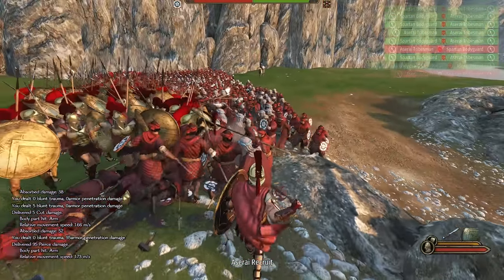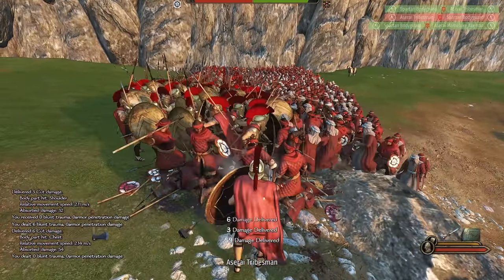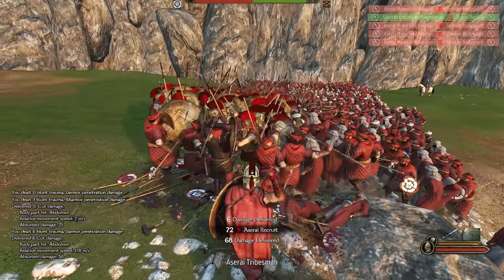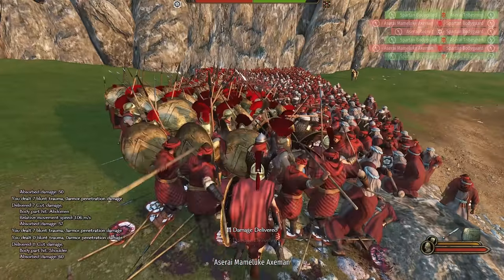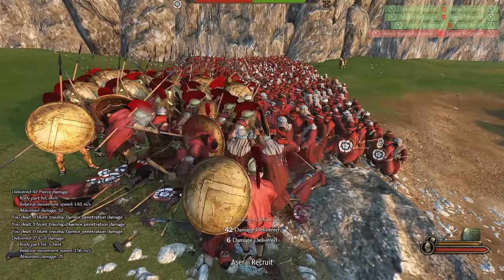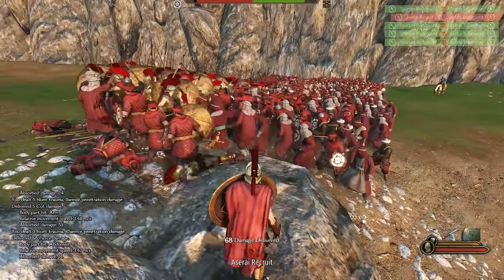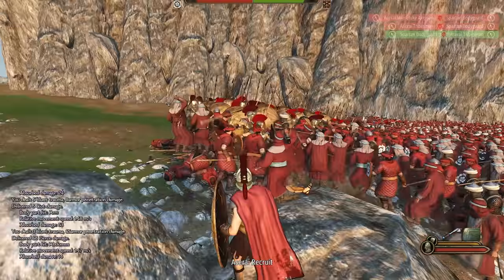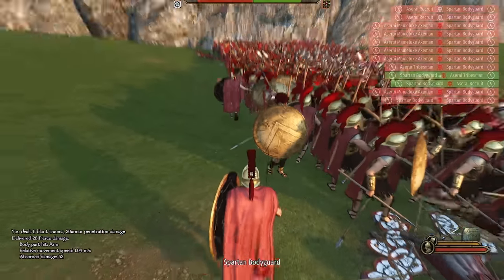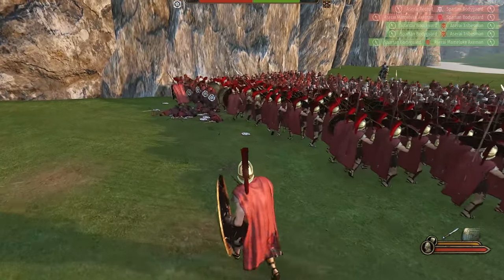Stabbing with this weapon is absolutely amazing whereas slashing is not. I'm doing like six or seven damage when I slash against these guys, but when I slash against the militia I do like 70 damage because of how little armor they have — whereas the padding on these guys is really helping. So far the 300 Spartans are holding. They are starting to compromise our formation though. We are starting to lose Spartans very quickly.